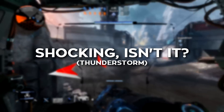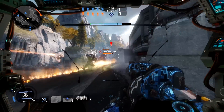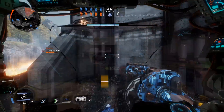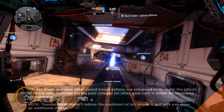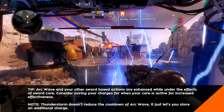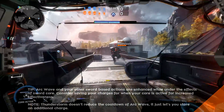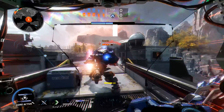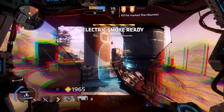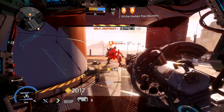The Thunderstorm kit grants you an additional charge for Ronin's Arc Wave. It's not a complicated change, but it's an electrifying one that will be felt by you and your enemies. Arc Wave deals moderate damage to enemy Titans, but it also slows their movement and boosting speeds drastically, which means it'll be easier for you and your crew to give your opponents a good spank and slice. It also destroys Particle Wall and Gun Shield. If you've got good timing, you can completely negate enemy defenses and make their main strategies obsolete.